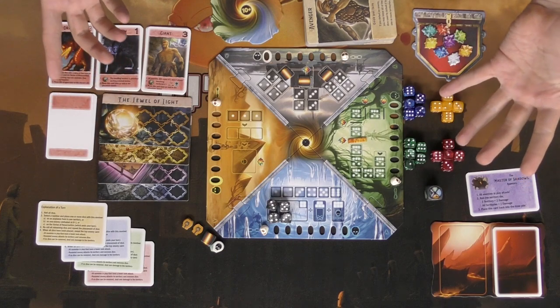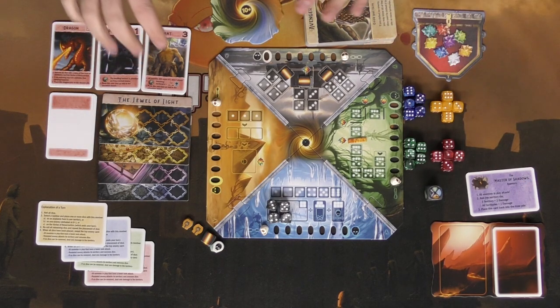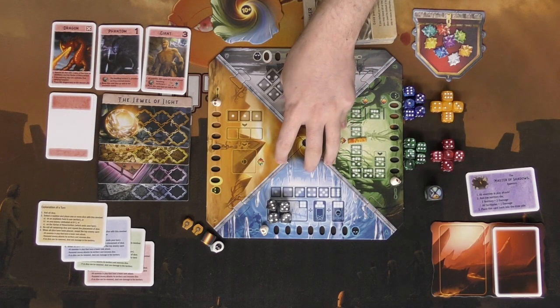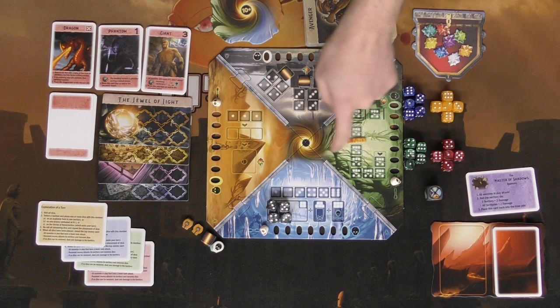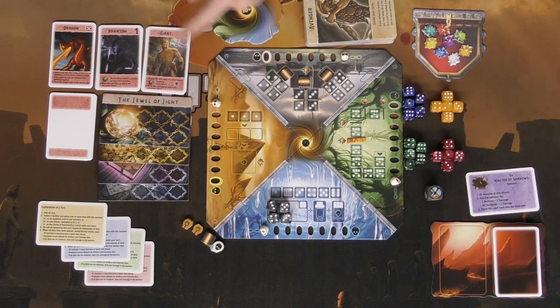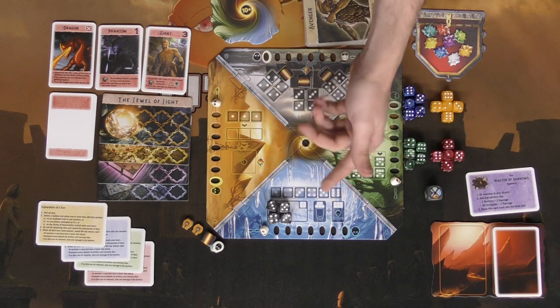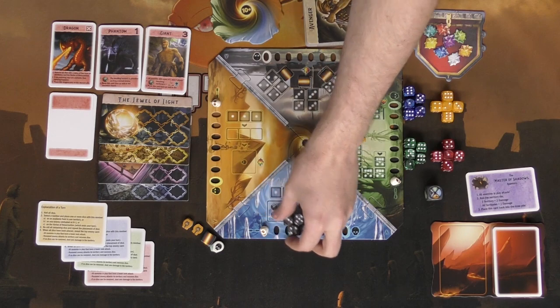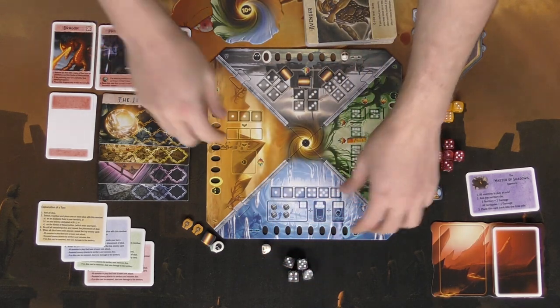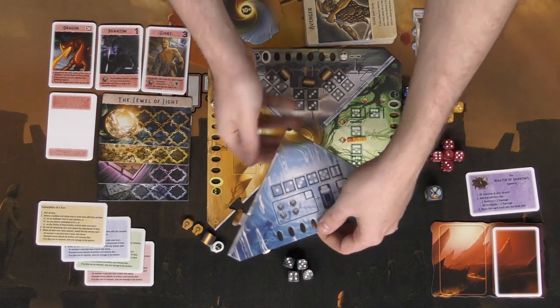Here we have Roll for Adventure, and as you can see there's quite a bit of stuff in this game, but it's actually very, very simple. You've got the main board, which has four different parts: ice caves, forest, desert, or the wastelands. They have an A and a B side, each doing different things. I'd suggest playing on the A side first, but you can mix and match as you like.